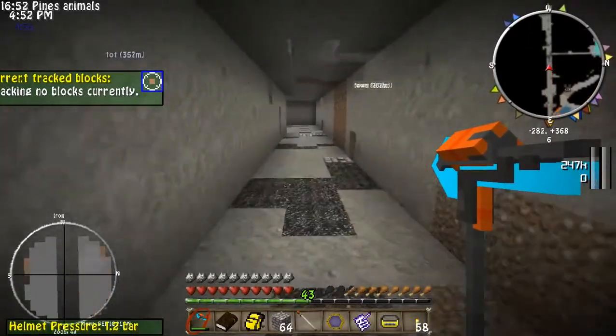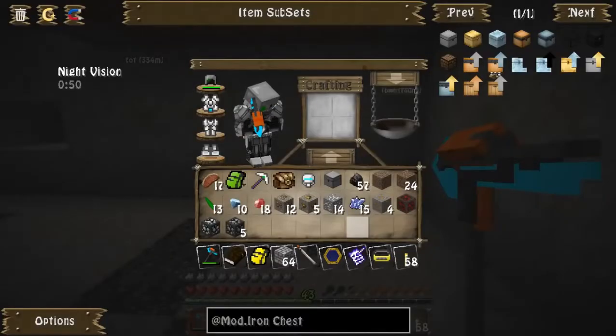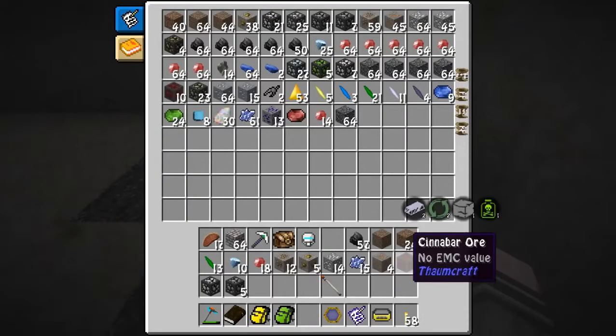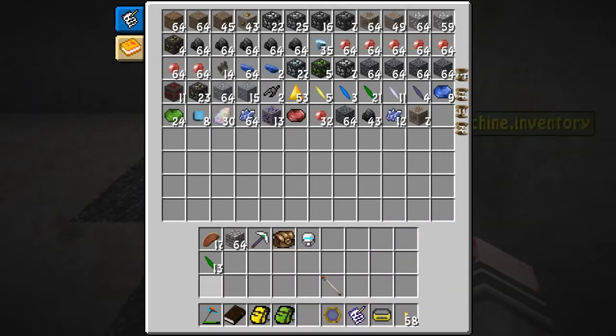Get back over here. Where did I have the portal going? I don't guess it's anywhere important. Besides, I need to get this inventory sorted. Alright, let's see here. I haven't been doing much mining, just digging. I found some dark iron by the way.